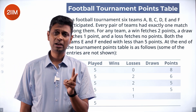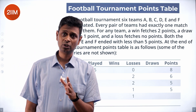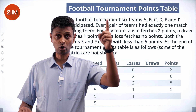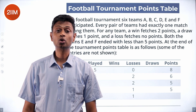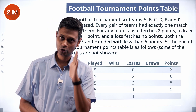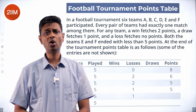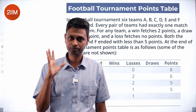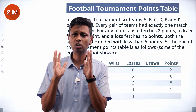A win gives two points, a loss is zero, a draw is one. So if a match is decisive, one guy gets two and the other gets zero. If it's drawn, both get one. So the total number of points per game is always two. Total number of points across all matches is 30.